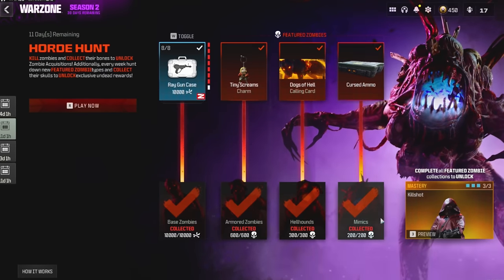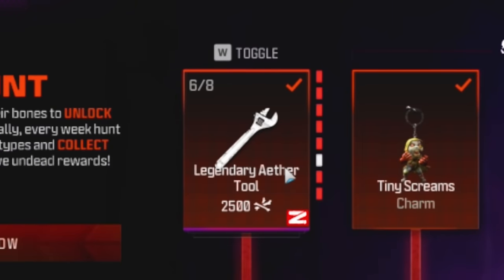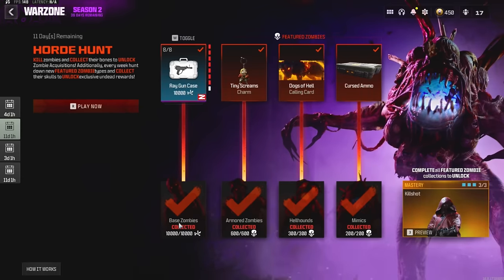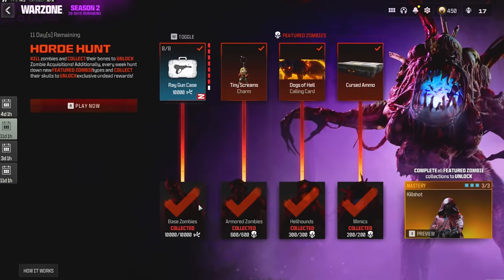There are four different categories that you grind for in this event. The first one being zombie bones — these are just different consumables for the zombie mode. So if you don't play zombies, these aren't really going to help you. All of these items are pretty easy to grind out in the zombie mode to begin with, so this is just kind of a bonus part of the event.